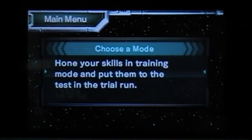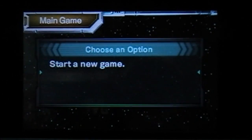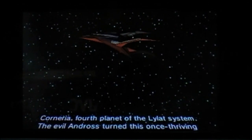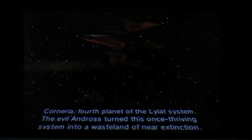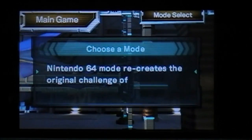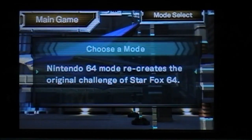Hallelujah! Alright, so now we can go on to the main game since we finished that. We are going to be starting a new game, because Guest Game is where it just automatically doesn't save. Corneria — fourth planet of the Lylat system. We can skip this since we already saw that. This is kind of getting a bit cluttered after you play it for the first time.